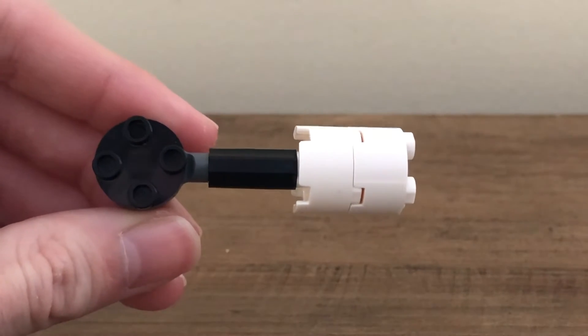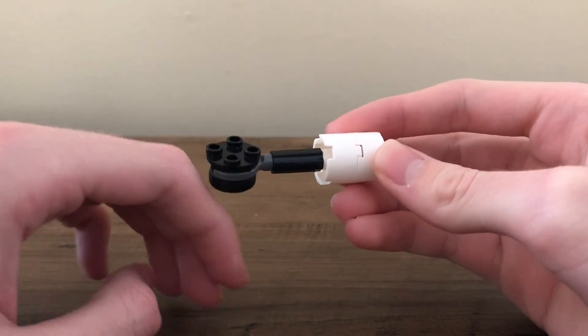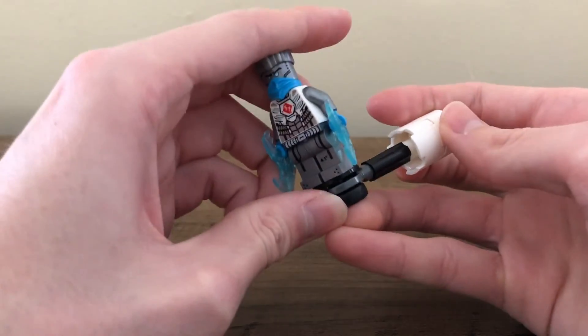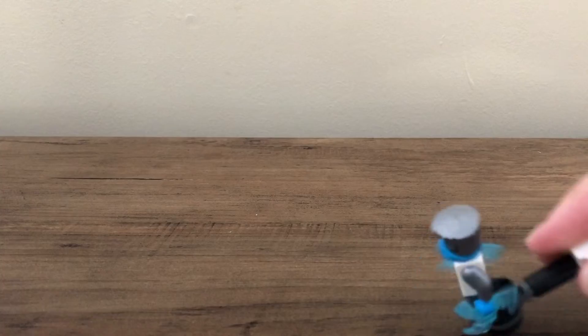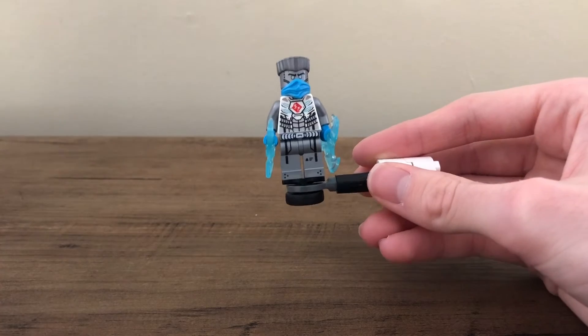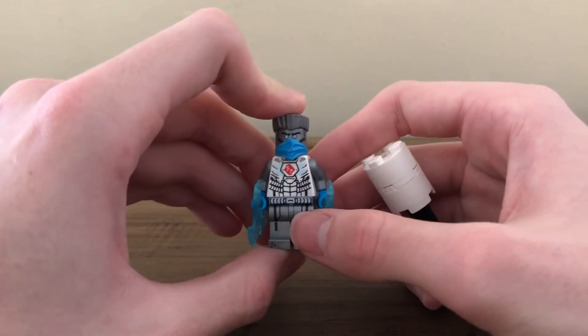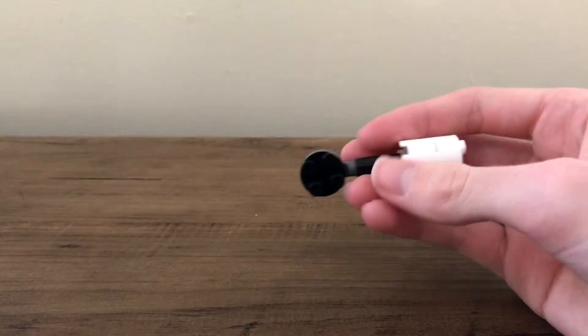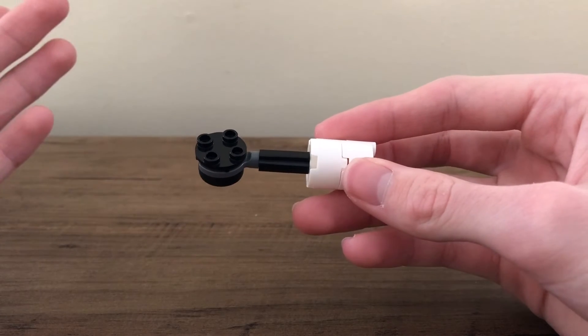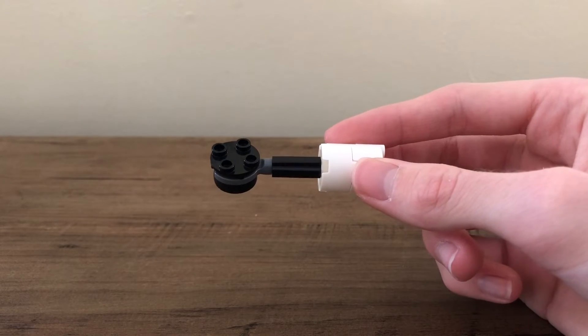With all of these Ninjago epic battle sets, you get one of these Ninjago Spinjitzu spinner pieces where you place your minifigure onto it and it can spin. It looks really nice — it's a simple system and it works quite nicely. I do like when it comes with that Spinjitzu piece, though of course this set doesn't include one separately. It's a really effective system that should be added to quite a few sets where it makes sense.